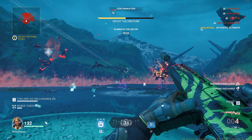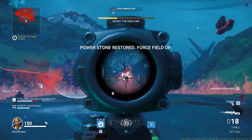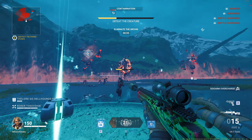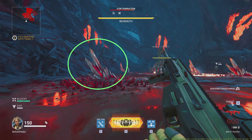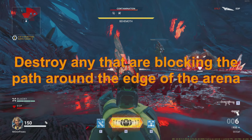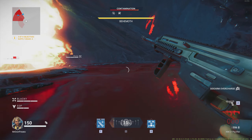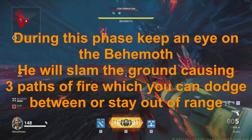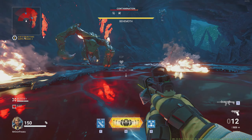For Power Stones, destroy the three power stones and then damage the teleporting orb in the center. If you assign a power stone to each player to focus, it gives you longer to damage the orb because all the power stones will get destroyed at the same time. When they reappear, just damage them again. When you destroy a power stone it will kill most of the enemies in the middle so they don't build up too much — just focus the power stones.